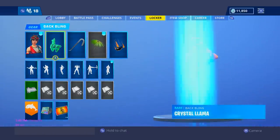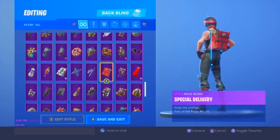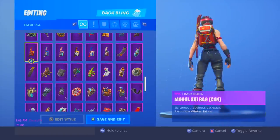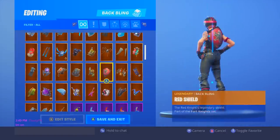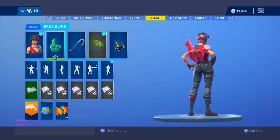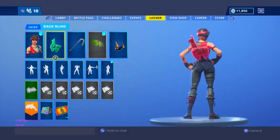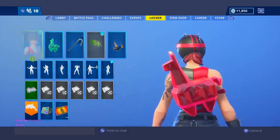Moving on to my number 16 spot, I gave it to the Chopper with the red Crystal Llama. Any red back bling really enhances this skin in my mind, whatever it may be. My personal favorite though, I would have to give it to the red shield, but I do think this back bling is a pretty close second — my second favorite back bling on this skin. I feel like you need a red back bling and this one fits in perfectly.